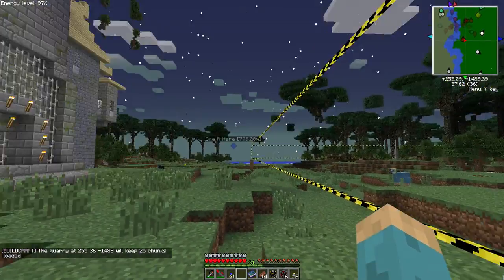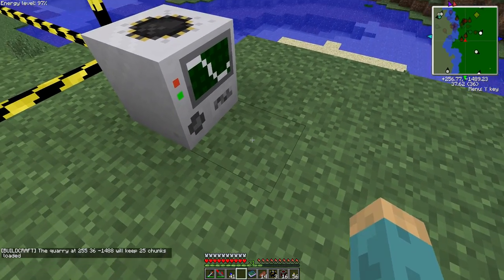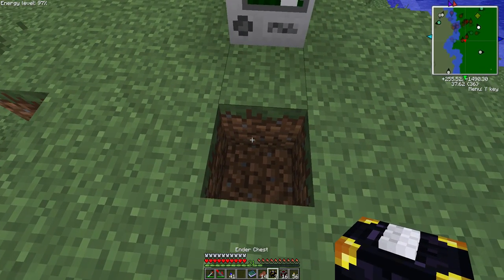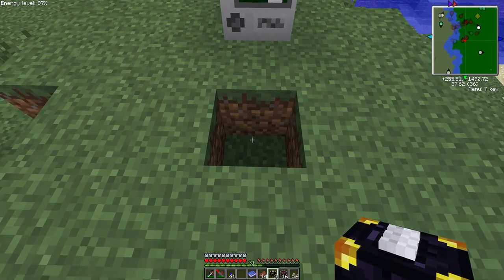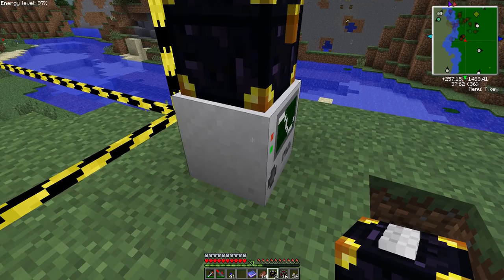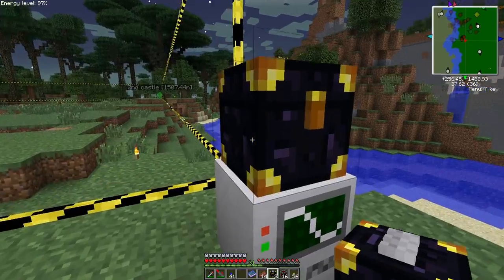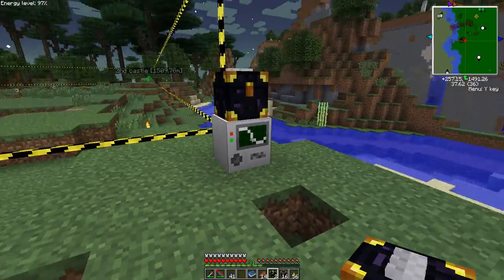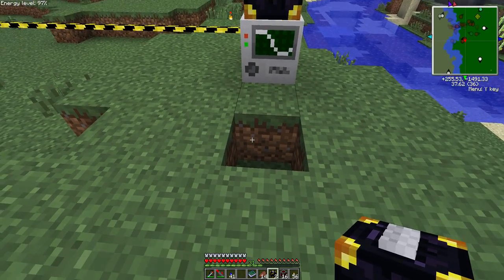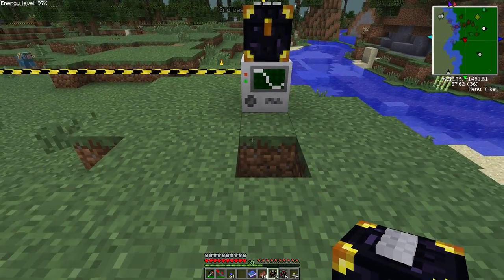Alright, seems happy. So basically the redstone cell is going to be going right here. On me I have three ender chests — three of them because one ender chest for that — so basically everything that the quarry digs out will go into my all-purpose general ender chest network. I have a whole setup back at the base that just pulls everything out of this chest and processes it and stores it.